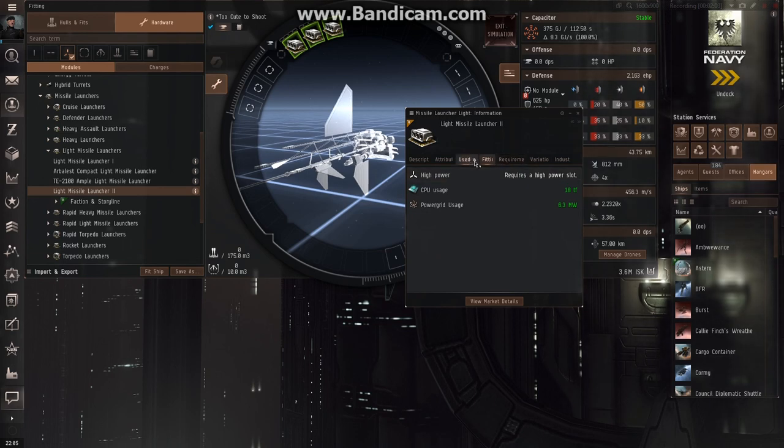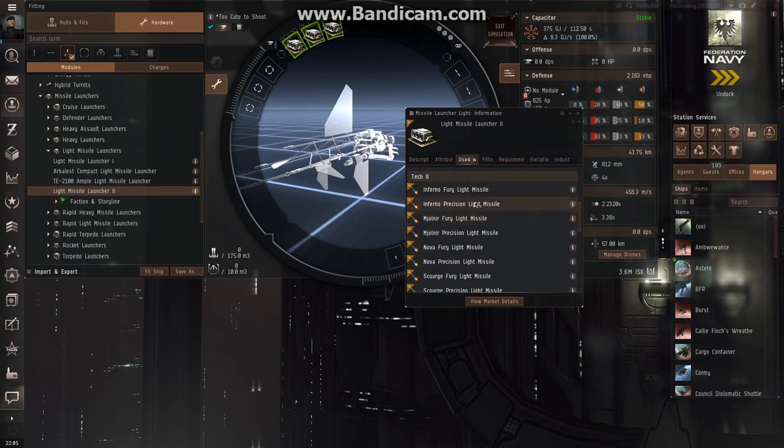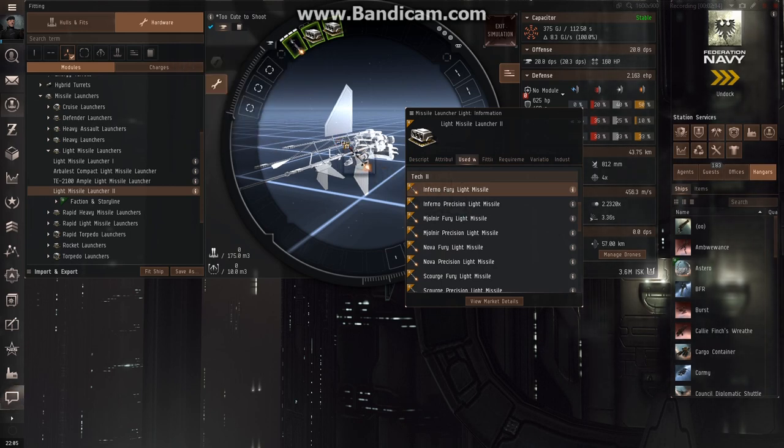Now we're going to load them with the ammo we're looking for. If I right-click the item, go to 'used with', and scroll down, I'd be looking for Inferno Fury light missiles. I can either install them in a single launcher or I can just drop them in the center and it will load all of the launchers.